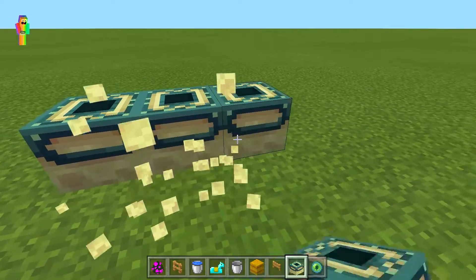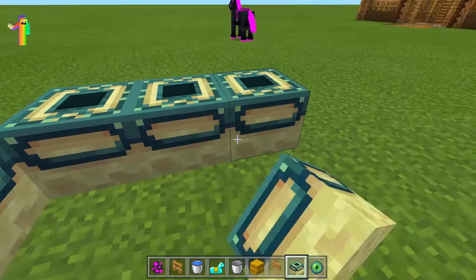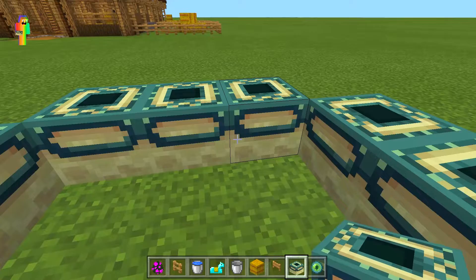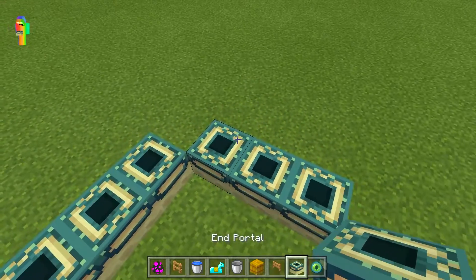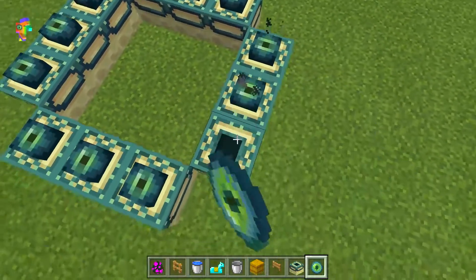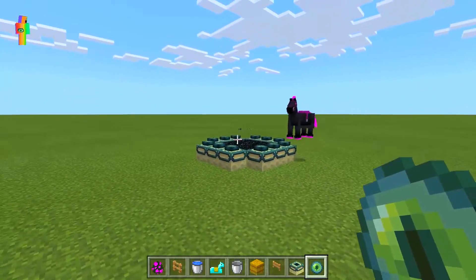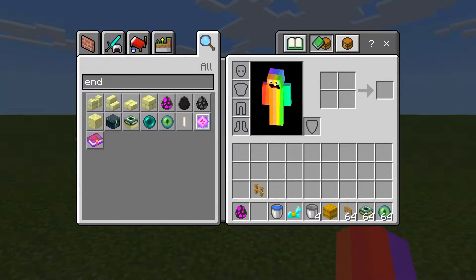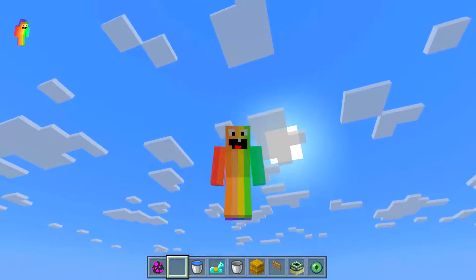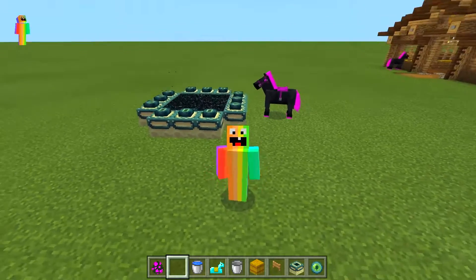So we're gonna craft the real portal now. Basically, if you haven't already figured it out, we're taking the Ender Horse to The End. So I guess the Ender Horse is gonna end up somewhere in The End — I don't know, it's gonna be kind of surprising. It's gonna be kind of interesting but at the same time it's something we kind of need to do. Oh my God, is he gonna jump in? I thought he was gonna jump in for a second there. I legit thought he was gonna jump in right there. But I guess not.